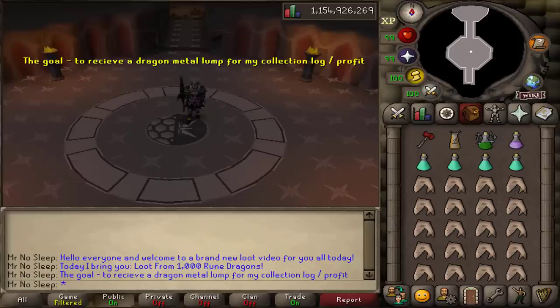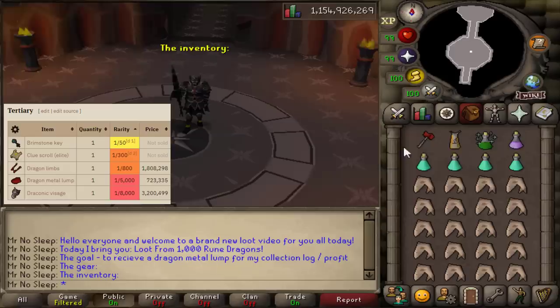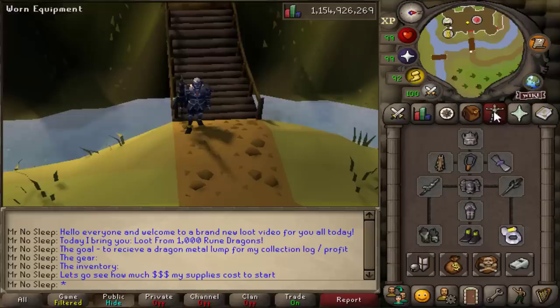Hey, what is going on, you guys? It is Mr. No Sleep here from Old School RuneScape, and welcome to a brand new loot video. Today I bring you guys loot from 1000 rune dragons. The goal for this one is to receive the dragon metal lump for my collection log, hopefully obtain a lot of elite clue scrolls, and of course make as much profit as possible from 1000 kills.